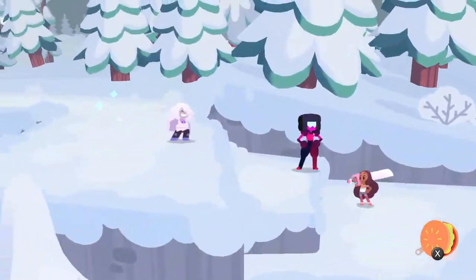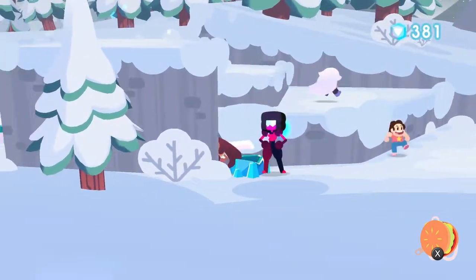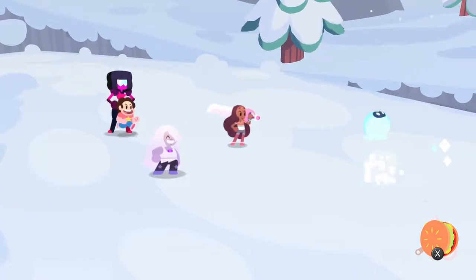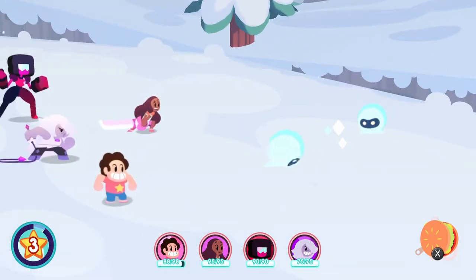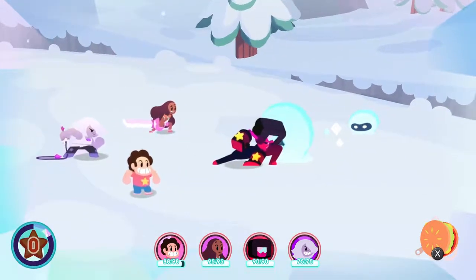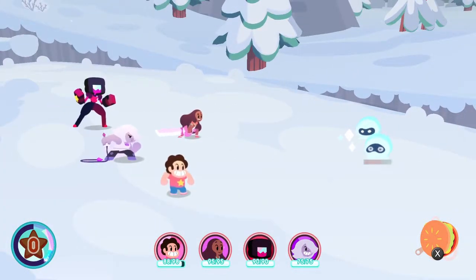Let's keep going. There's some blue over here. Snow dudes — got some new enemies. Garnet unleashes two devastating punches; prepare for back-to-back bonus stars. Let's attack the big dude. Garnet takes three damage. I guess that stunned the enemy, which is good.